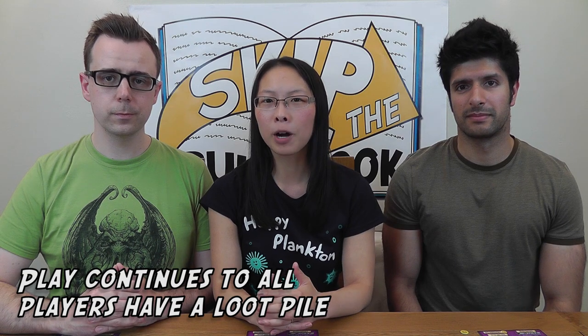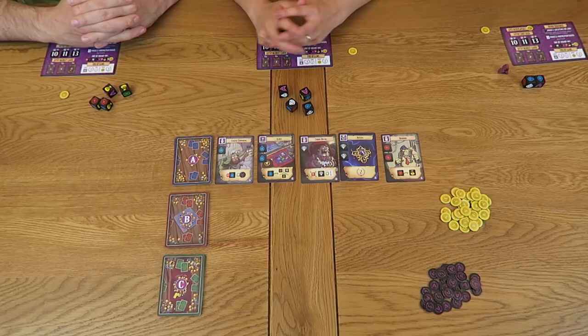Play continues to move around clockwise until all players have a pile of loot in front of them. Since my pile was rather unceremoniously stolen by Omar, I currently have no loot and therefore get another go. I could exact revenge by stealing the pile straight back from Omar, but since each theft requires you to discard one object, this would leave me with a rather meagre result. So instead, I'm going to take the objects from the middle. If during a round you are the last player to take loot from the middle, you must take all of it.